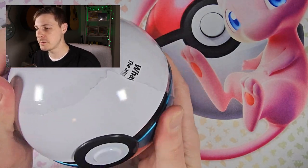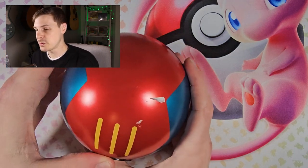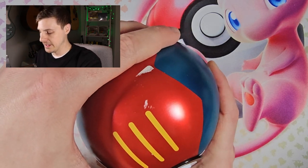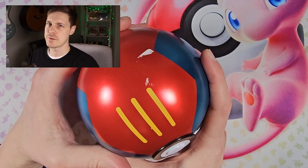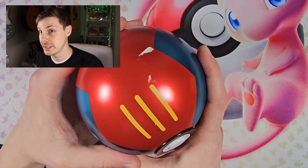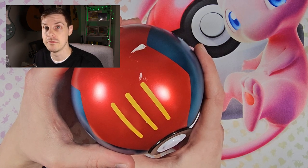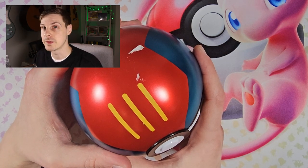What sets did you open? Let me know your experiences with the Pokéball tins. I checked — this is the C23 code, so I think it's Fusion Strike, Silver Tempest, and Ascendant Flames. I might be wrong, so I'll be interested to see if it's something else. Those three sets all seem pretty cool to me.